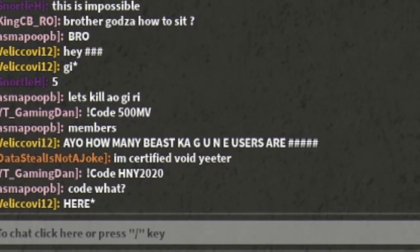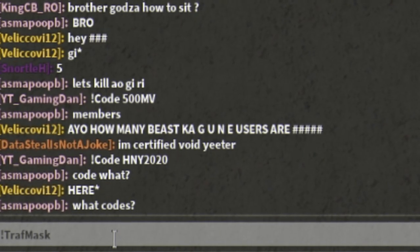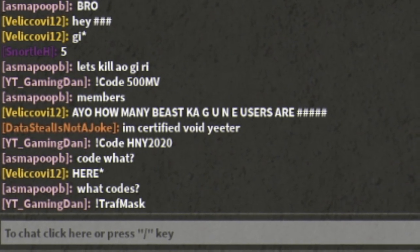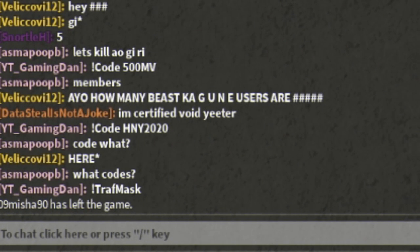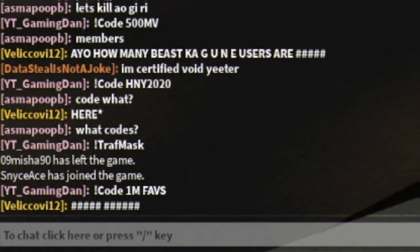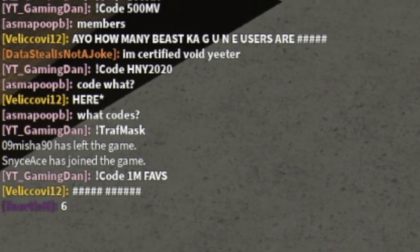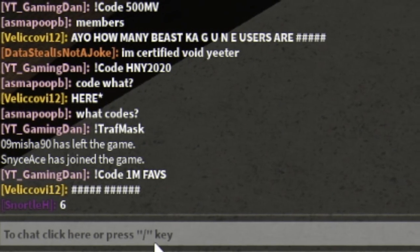After that we have the code 'troughmask' — go ahead and redeem that code. Then we have the code 'faves' — go ahead and redeem that code right there.